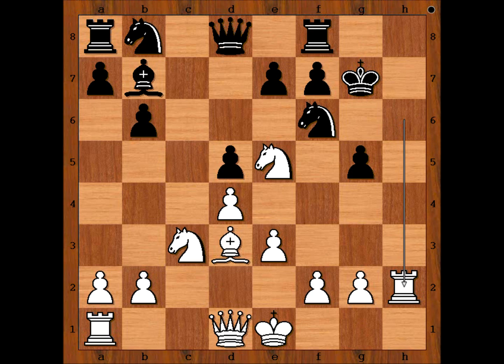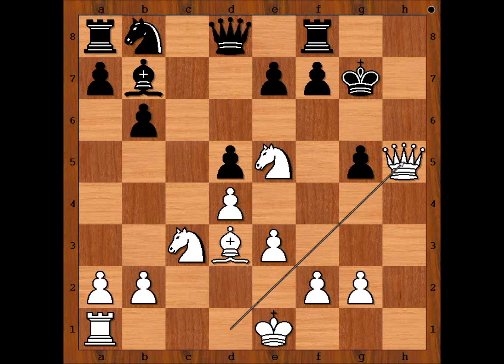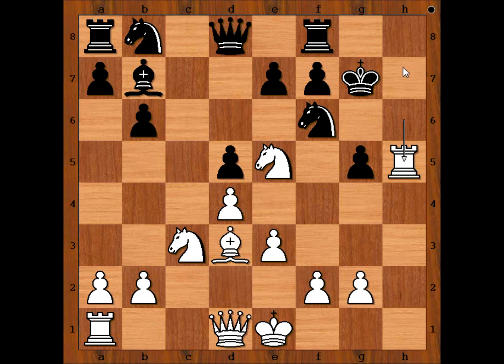What did you find? Black can play something like rook to h8 or maybe knight to c6, catching up with development. Maybe white can play rook to h5, and if knight takes, queen takes — we do attack. But perhaps black would not take and would play rook to h8, which should still be good for white. But Abrahams played an amazing move: f4, sacrificing the rook!